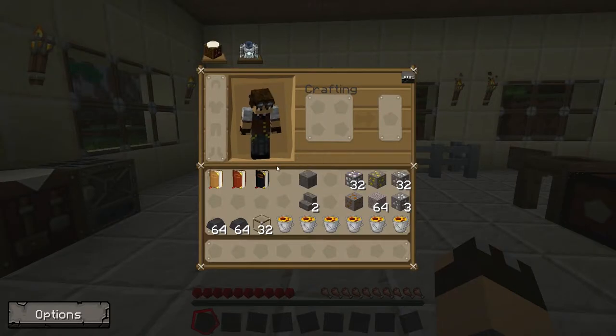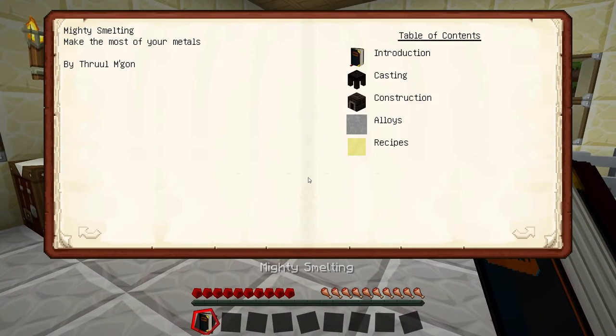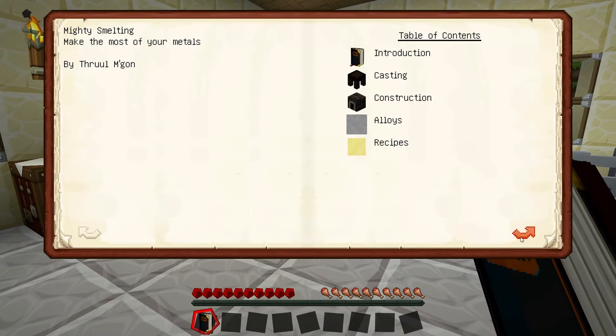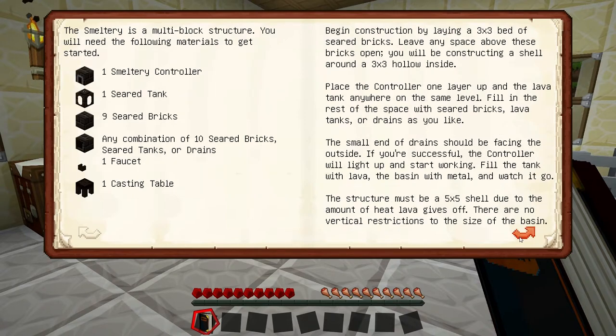If you remember in the last video we got our mighty smelting book which tells us how to build the smeltery. It isn't the most simple and useful book to follow, but it does tell us that using the smeltery will give us extra metals from ore, and also we can use it to make different casts and patterns to make various different tools and weapons.